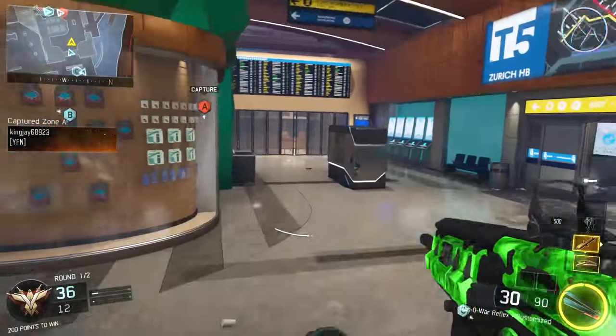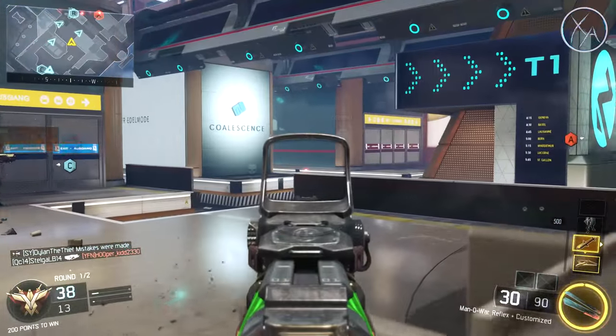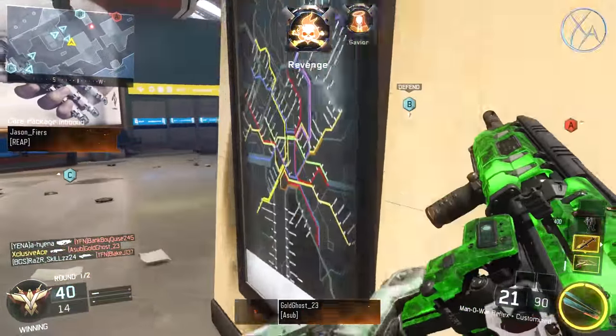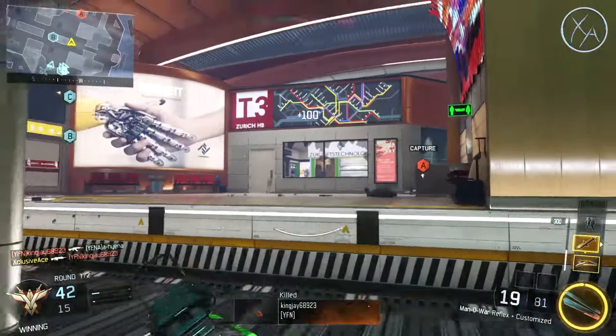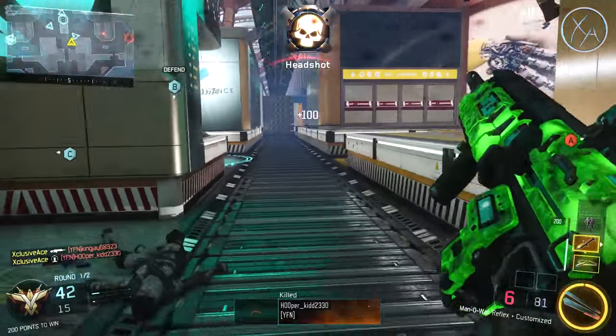What's up guys, my name is Ace and welcome to the final Dark Matter guide. We're going to be covering assault rifles today. We've covered every other weapon in the game, including launchers and the knife and everything we've covered already. If you haven't seen those, I will leave a link to the playlist down below. But today, we're going to be covering how to get all of the camos for the assault rifles in Black Ops 3.